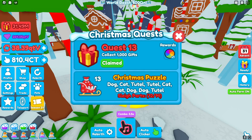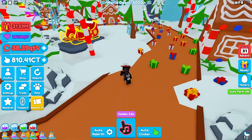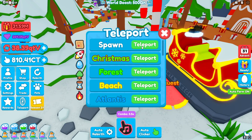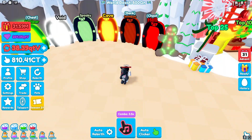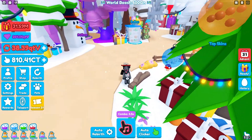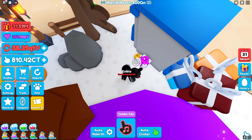Quest 13 says to collect 1,000 gifts — pretty self-explanatory. Just come to the Christmas area and run around collecting these presents on the ground, which is the currency. Then for Santa's quest, go to teleport, go to spawn, and walk right back here to where the index machine is in the spawn. Jump over here and it is right here behind the machine. Claim part 13.